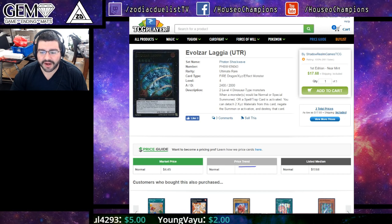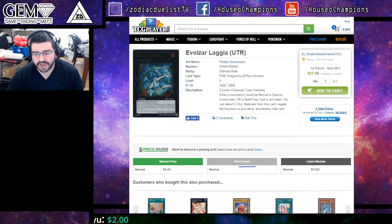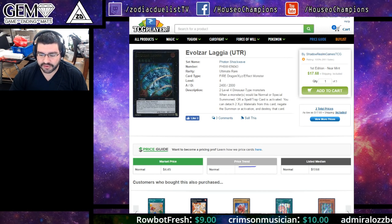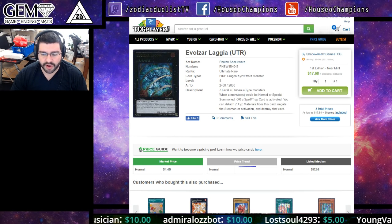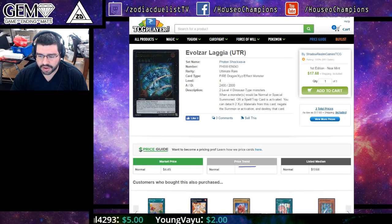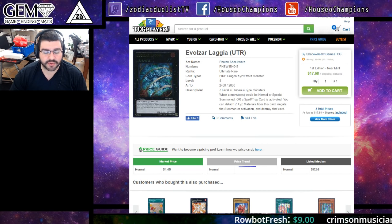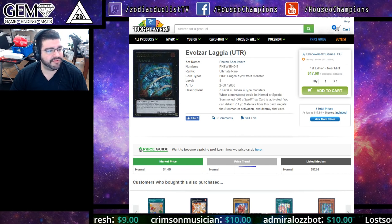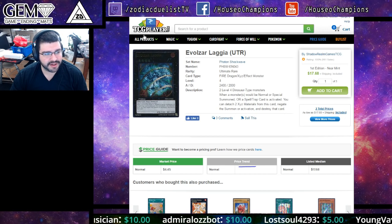Lost World has four effects. One: all non-dinosaur monsters lose 500 ATK and DEF. Two: once per turn, when a dinosaur monster is special summoned, you can special summon a Jurraq Egg Token to your opponent's side of the field — an Earth Level 1 with 0/0. Three: if your opponent controls a token, they cannot target cards except token cards with card effects — so no Castel or Diamond Direwolf targeting. Four: once per turn, when a normal monster would be destroyed by battle or card effect, you can destroy the same number of dinosaurs from your hand or deck, loading your graveyard. Four effects on any card is insane — usually three makes something insane.